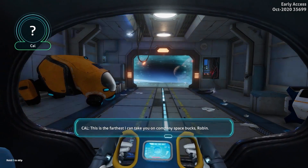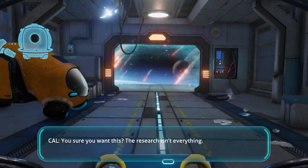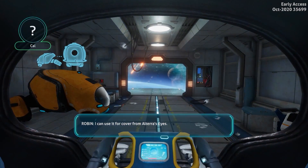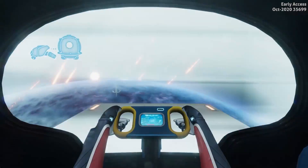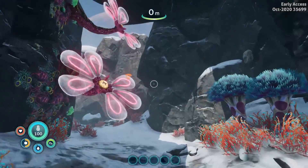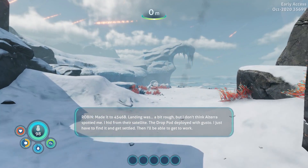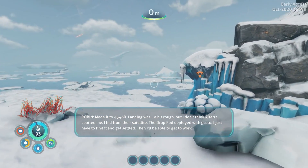This is the farthest I can take you on company space bucks, Robin. You're sure you want this? The research isn't everything. It is to me. And Sam, I need to know what happened. The meteor storm — I can use it for cover from all Alterra's eyes. Gonna miss you, Robin. I'll find my way. Made it to 4546B. Landing was a bit rough, but I don't think Alterra spotted me. I hid from their satellite. The drop pod deployed with gusto. I'll just have to find it and get settled.